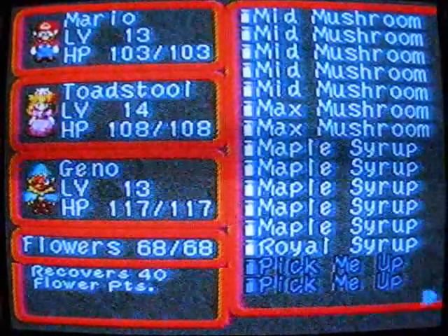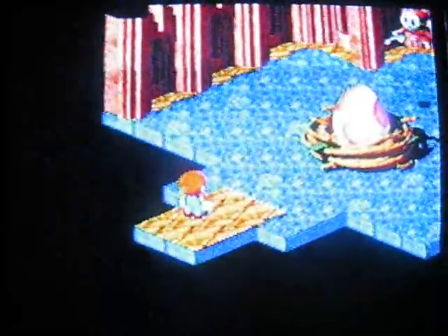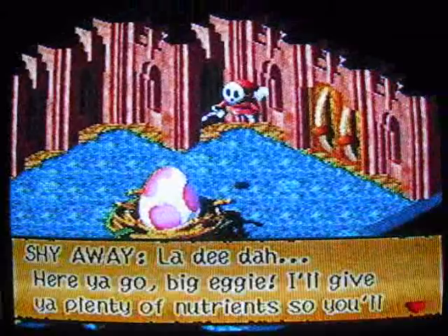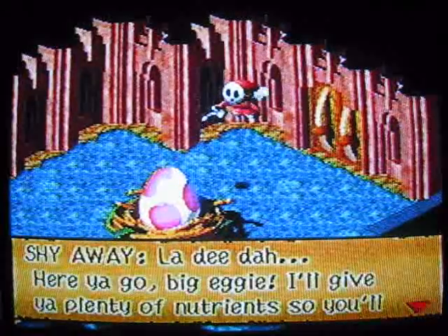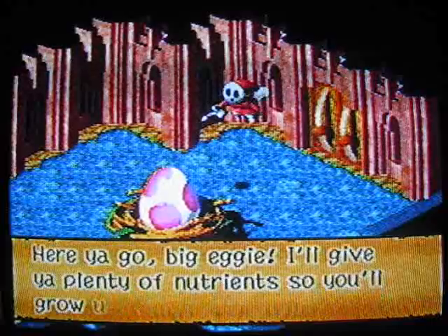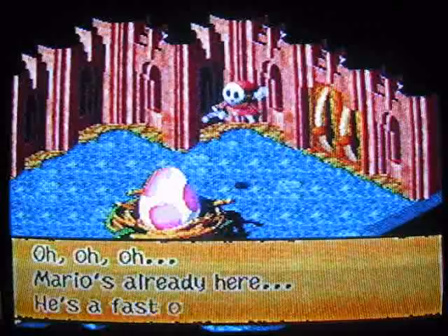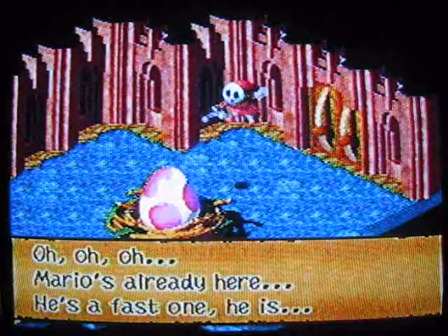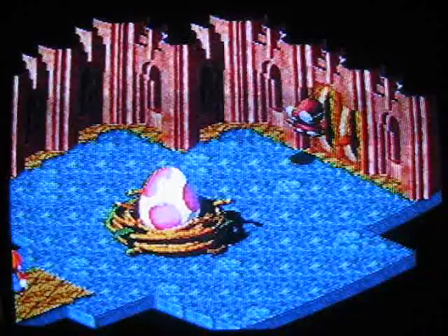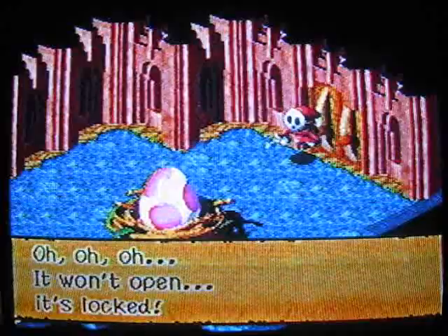Let's see what's behind door number two. What the heck is this — it's a giant egg and a shy away! 'Here you go big eggy, I'll give you plenty of nutrients so you'll grow out to be big and strong.' Mario's already here — he's a fast one! Run! Oh my god, the door won't open — it's locked!